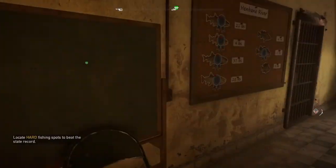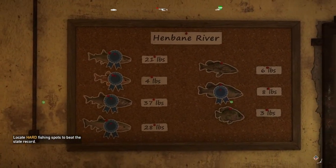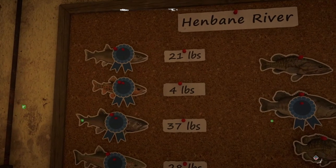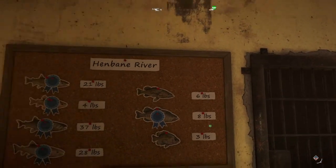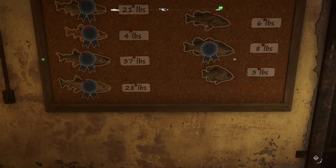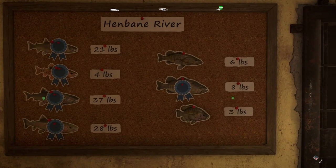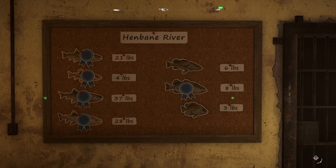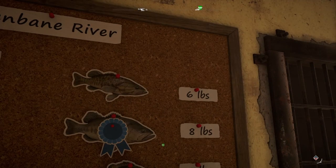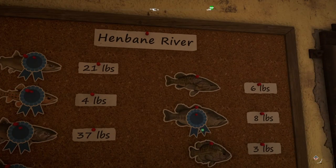When you come in the jail right there, you take a left and you'll see this board of fish. You have to beat all these pounds — you gotta get a bigger fish than what these are. Like this one, 28 — I caught a 29-pound rainbow trout. I've beaten all of them so far on here. I still have two left: the rock bass and the smallmouth bass. I don't even have a smallmouth bass location discovered.